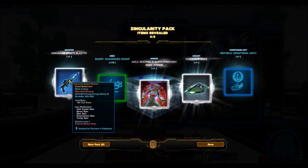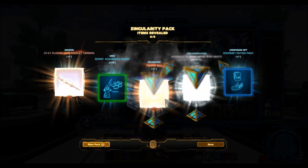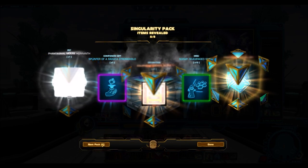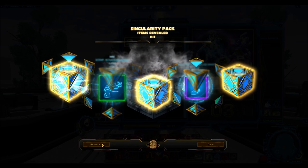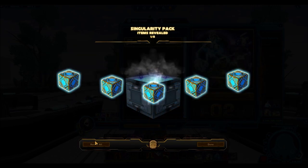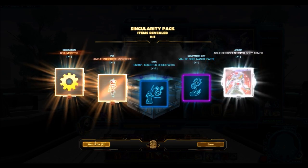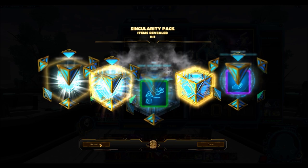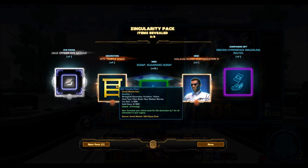We got an In Exile's Blaster — one of the nicer blasters in the game. Still holding out for the Agile Sentinel's upper body armor. Each of these cartel packs costs 250 cartel coins, which translates to about two dollars and fifty cents. I get free cartel coins from referral links, but if someone actually paid money — you have to ask yourself if it's worth it. I did end up getting the Agile Sentinel's upper body armor though, so I'll be able to show that off.